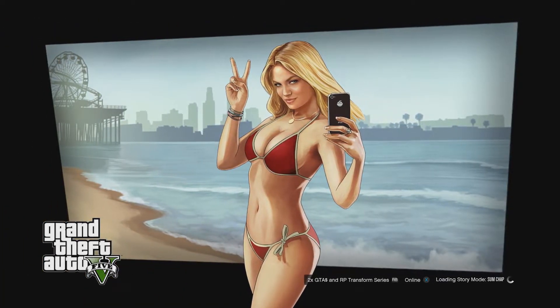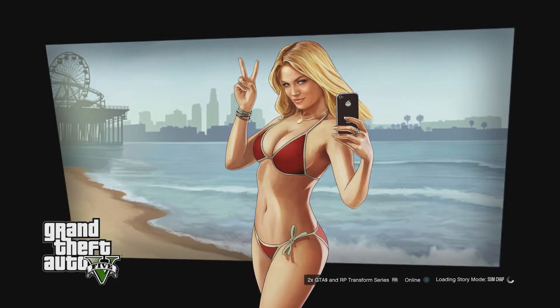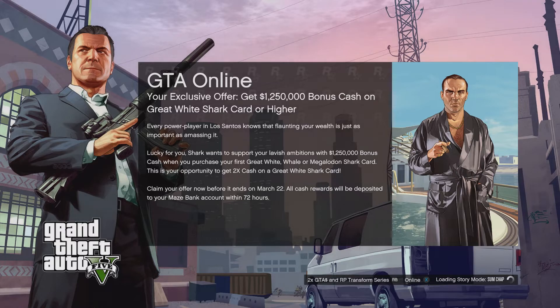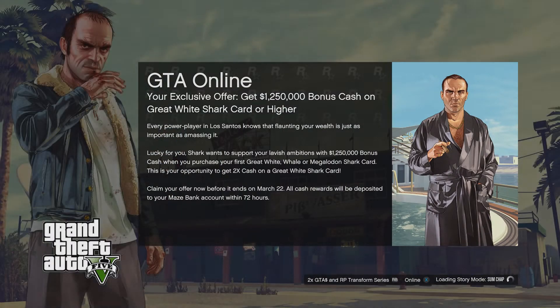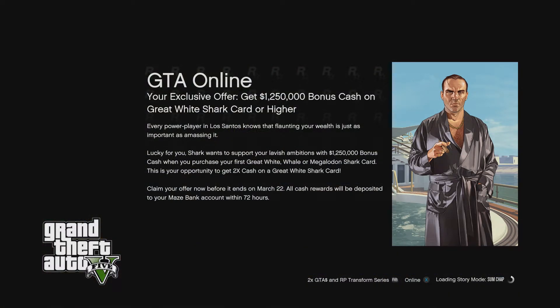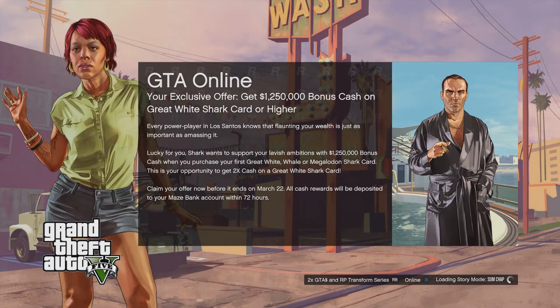Loading story mode. Give a like and subscribe and all that jazz — I need to get a new engine for my car because my car's about to die, which is class. Oh look, shark card — let's not buy one of those. There's an exclusive offer to do the Cayo Perico heist and get 1.25 million instead. I might do that and save myself some money. We're on 40 seconds.